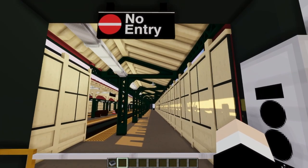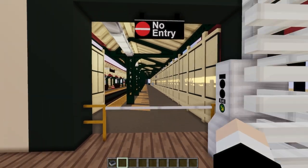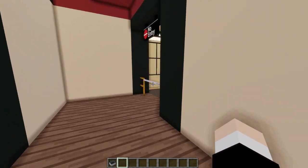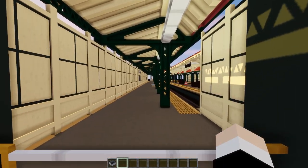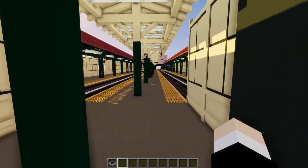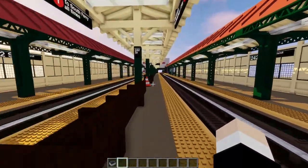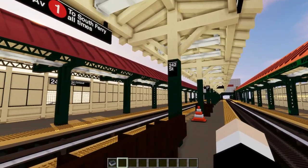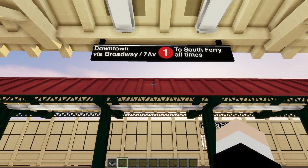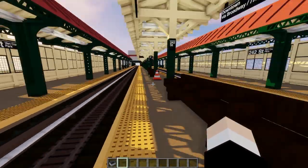There are some abandoned platforms here. This is the southbound abandoned platform — not necessarily abandoned, more so just closed. It's still used by employees for storage, if I'm right. And here we have the other side — no entry, of course, because you can't go there as the public. They're still cool though; they add to the design of the station and definitely make it more interesting than just being an island platform. Then we have a bench, and of course the route sign: Downtown via Broadway, 7th Avenue to South Ferry, all times — the 1 train, since Season 1A is based around the 1 train.